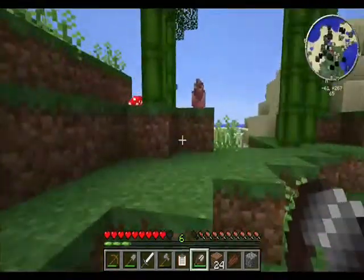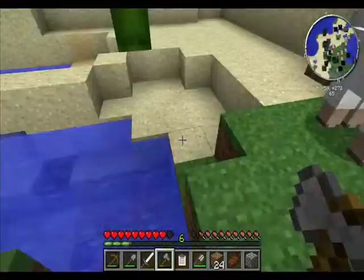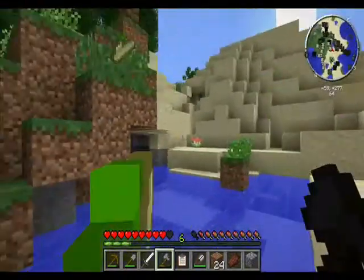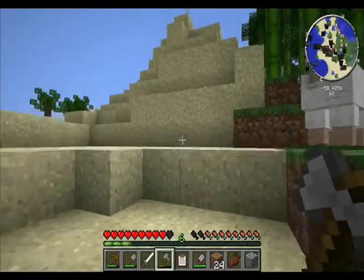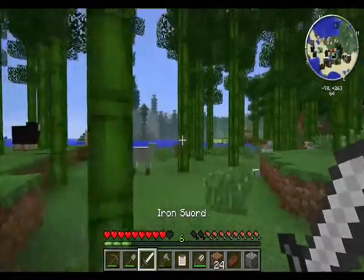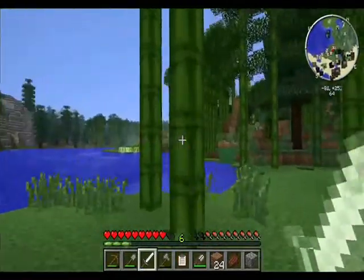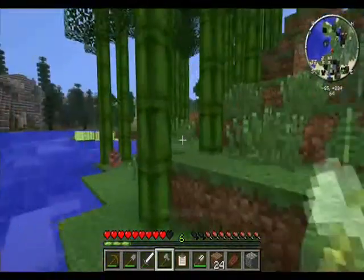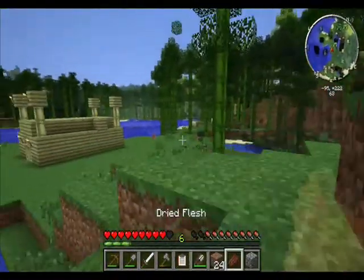I need cows. I saw some earlier before we started recording — a whole herd of them. I can see some cows on the minimap. We have Zan's minimap up in the corner, in case anyone's wondering. I have set it so neutral mobs are turned on, because I needed to find a chicken in order to make the clipboard before we started.